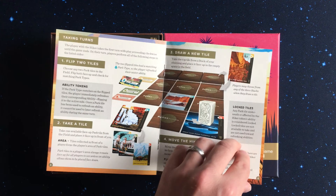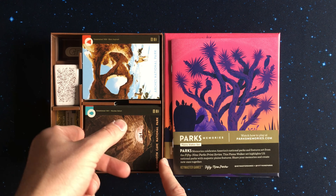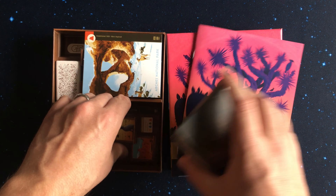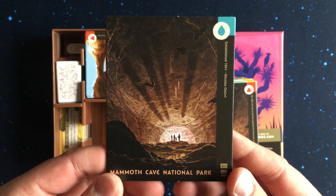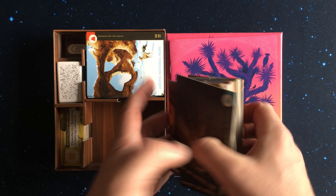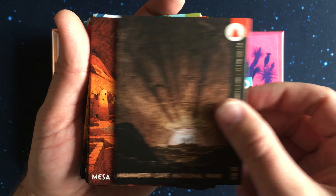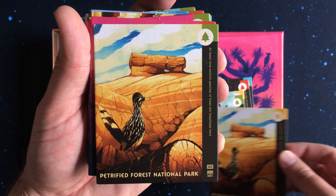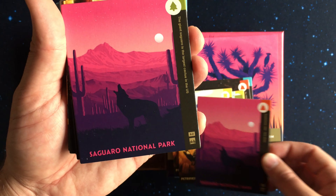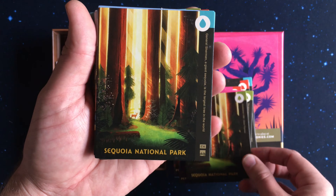In the game, parks are represented by tiles laid out in a grid across the table face down. Gameplay includes four simple steps: a player will reveal two tiles, then choose one of the tiles to place in front of them, then add a new tile onto the board, and lastly lock in one of the tiles with the hiker token. Gameplay continues until someone or one team has collected three sets of matching park tiles.